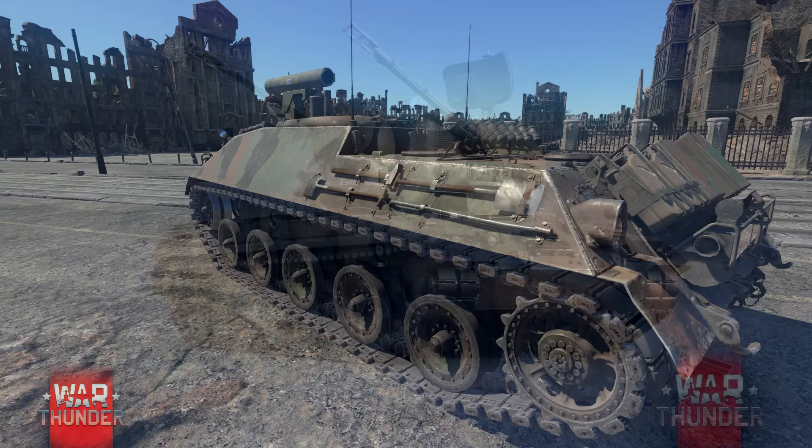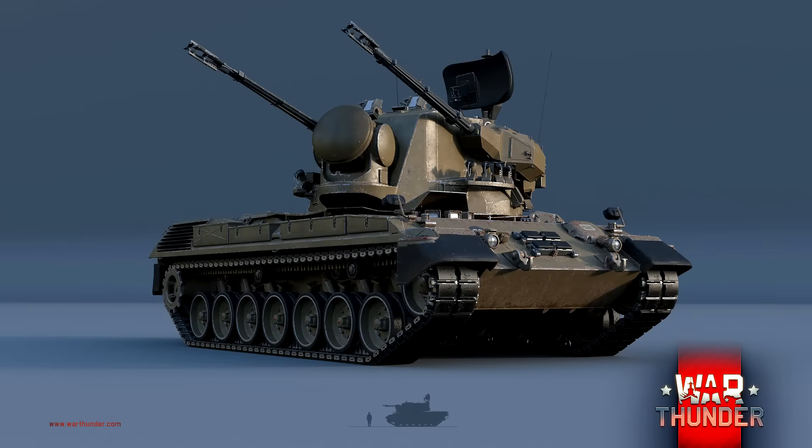On enchaîne avec la nouvelle DCA : la Flakpanzer 1 Guépard. C'est encore une DCA de fin de guerre, voire même d'après-guerre, puisqu'elle est équipée d'un radar. Ça sera sûrement les mêmes caractéristiques pour tous les radars : permettre de spotter les avions en réaliste et d'estimer leur distance. Ça sera vraiment très intéressant.